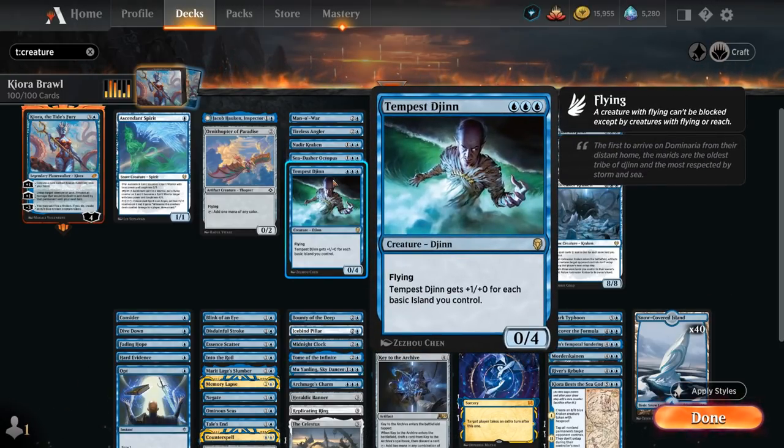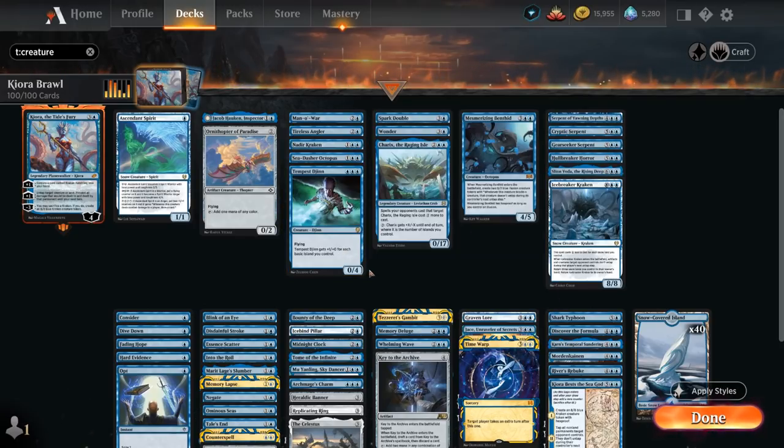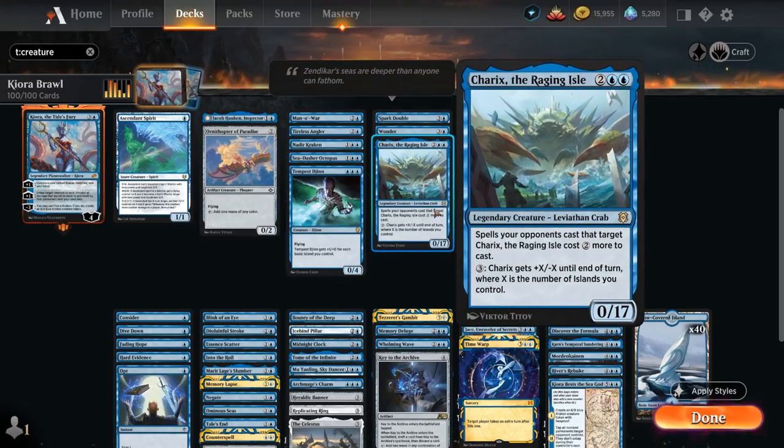Tempest Djinn gets +1/+0 for each basic island we control, which also counts our snow-covered islands. At four mana we've got Karix the Raging Isle, which is a Leviathan Crab — another creature type that's relevant as we'll see later. It's a 0/17, and we can pay three mana to give Karix +X/-X until end of turn where X is the number of islands we control, so it can represent a ton of damage. We can even activate it multiple times, and spells our opponents cast that target Karix cost two generic mana more.